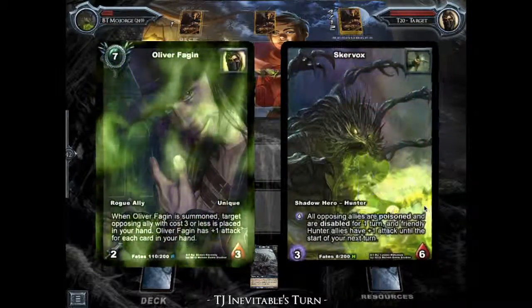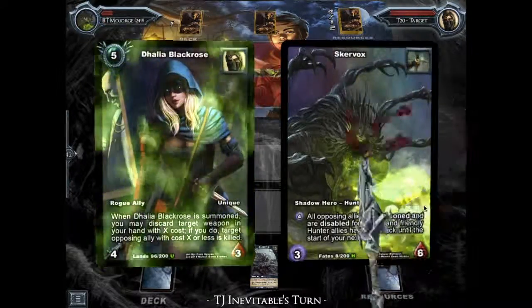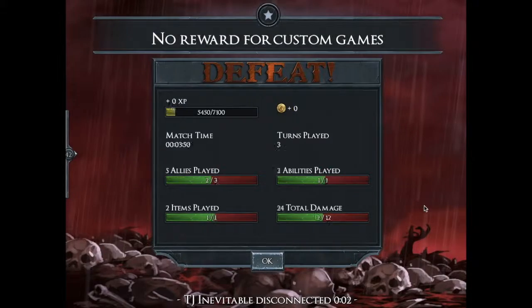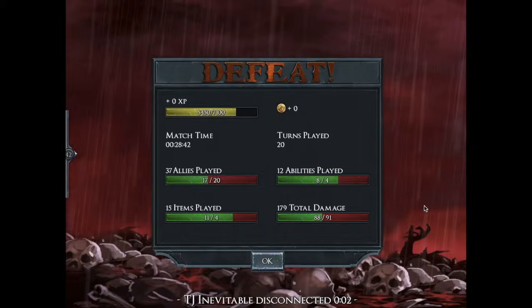Hopefully this showed you how it has some strong potential against rogues, because of the fact that you can deal with both high cost allies and the low-cost allies as well. Thanks for watching!